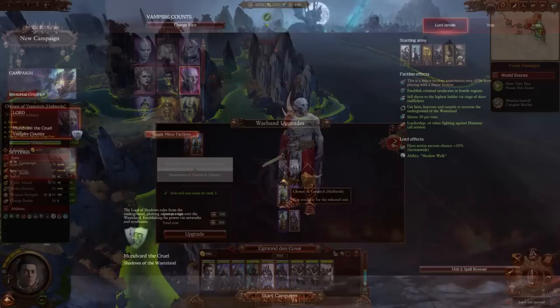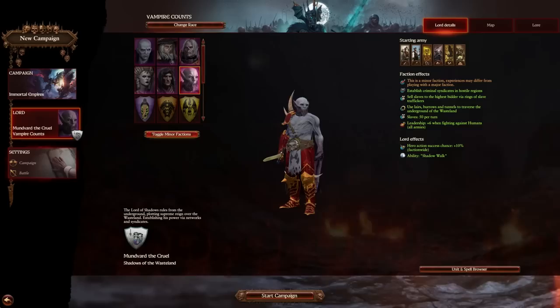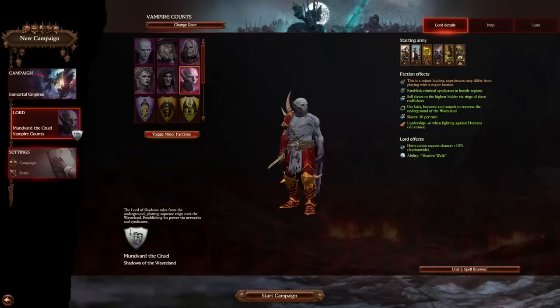For the third and final faction, we have the Vampire Counts — still a minor faction, but with a little bit of changes. Faction effects: establish criminal syndicates in hostile regions, sell slaves to the highest bidder via rings of slave traffickers, use lairs, burrows, and tunnels to traverse the underground of the Wasteland. Slaves 50 per turn — yes, there's a slave mechanic but it's a little different to what you're normally used to. Leadership plus 6 when fighting against humans for all armies, hero action success chance plus 10% faction-wide, and the ability Shadow Walk.